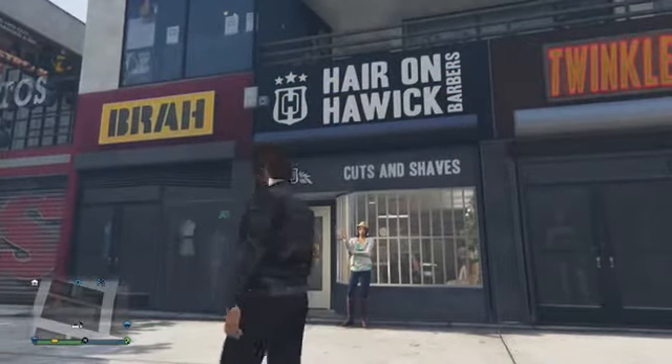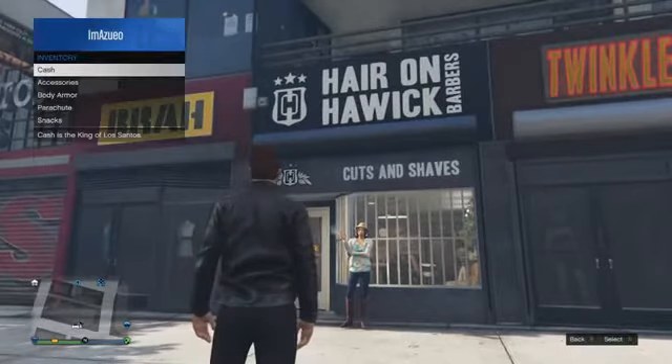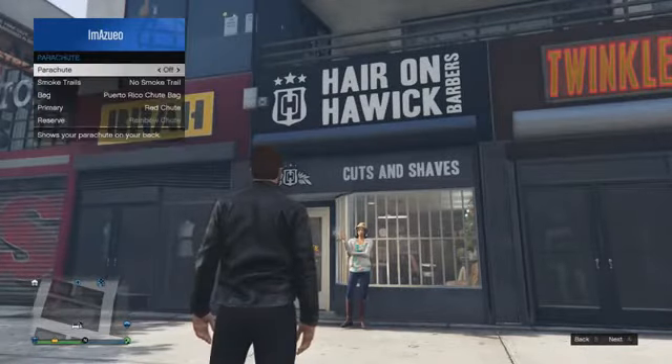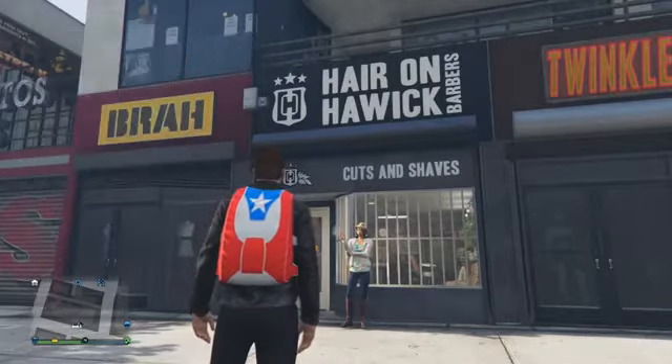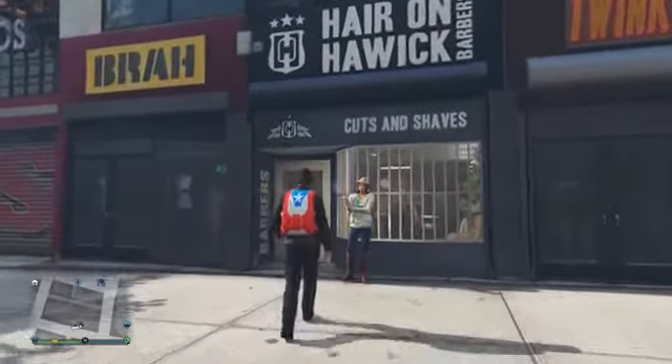But before you go inside, hold the back button on your controller to bring up the interactive menu. Then go to Inventory, then go to Parachute, and ensure the parachute is turned on. Once you have the Puerto Rico Chute Bag on your back, you can back out of the interactive menu and then go into the hair salon.